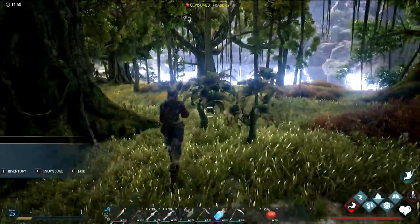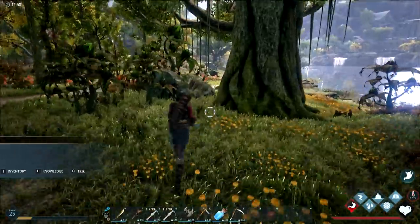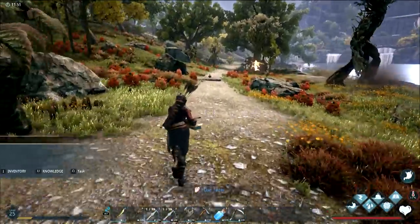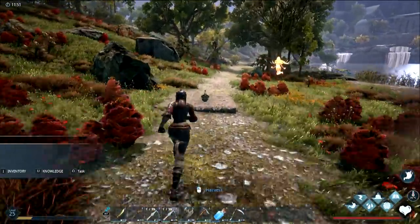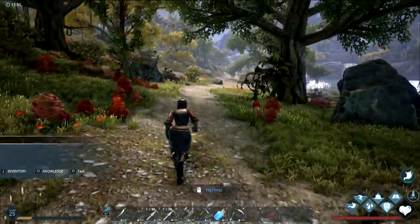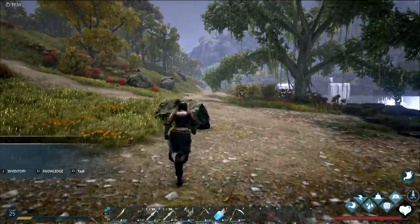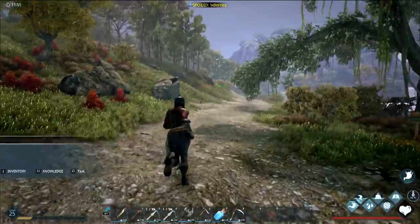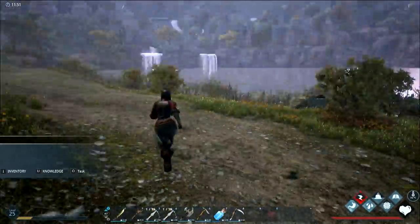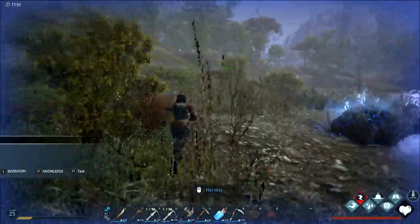Next episode we should focus on flyer taming because that would be very valuable — we can make saddles for them now. I want to fly around and look for a water element. I did level up — got it! If you want to level up fast for riding, craft the longhorn saddle. The higher level the saddle, the more XP per craft — the longhorn gives 10 per level.